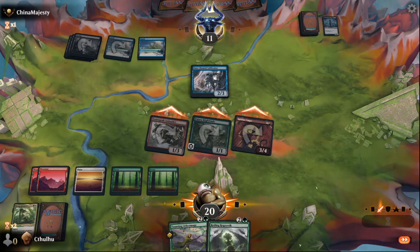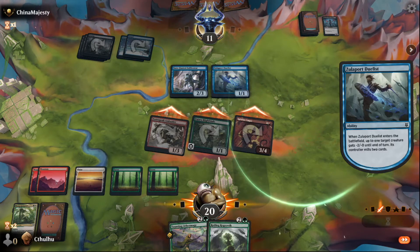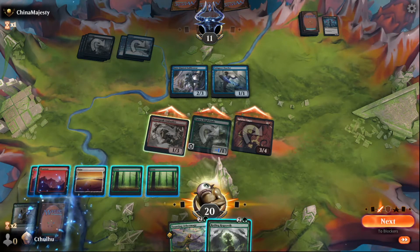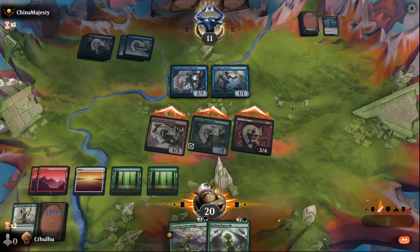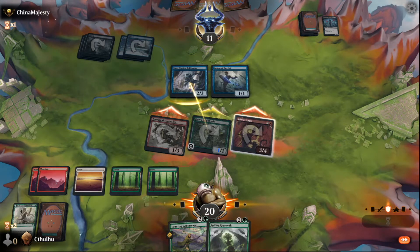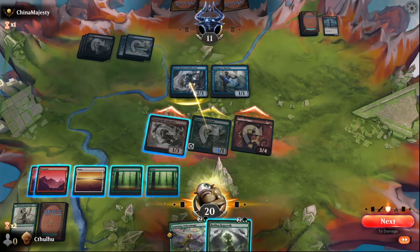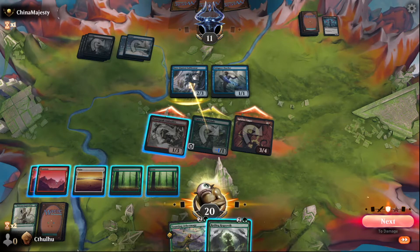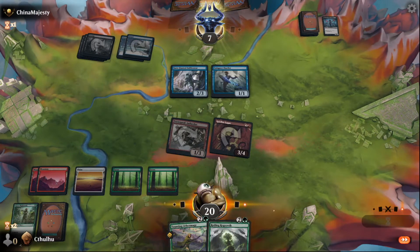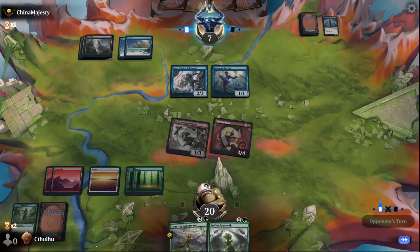If he decides to block the Ambusher I'll just pump it. A Duelist changes the math up a little bit, so I'll make the Death Toucher smaller. I can kill the Death Toucher. I'm not going to pump the Ambusher this turn though — I'm just going to end the turn. The Rolling Regrowth is an instant, so I'll play it at the end of their turn.